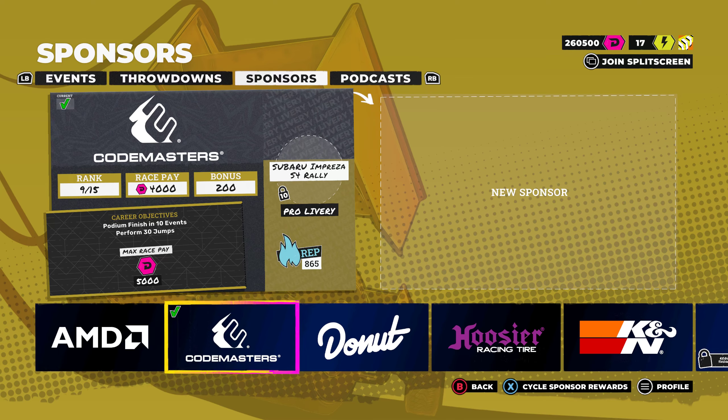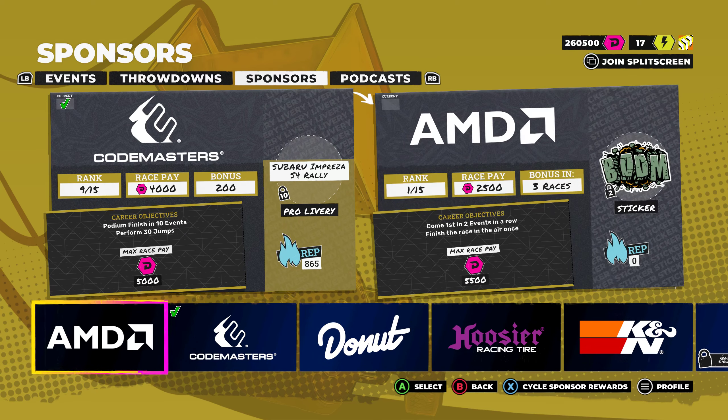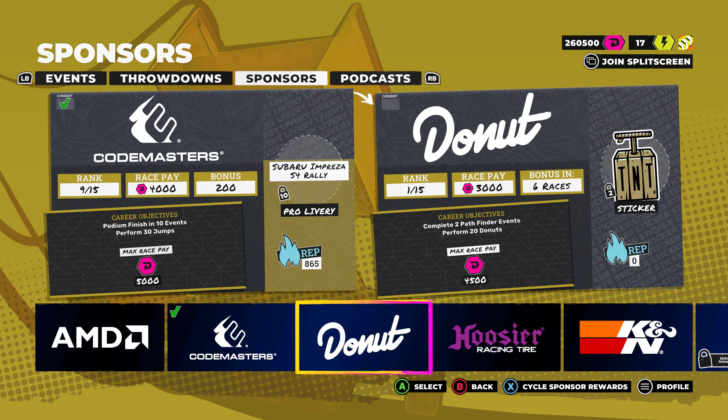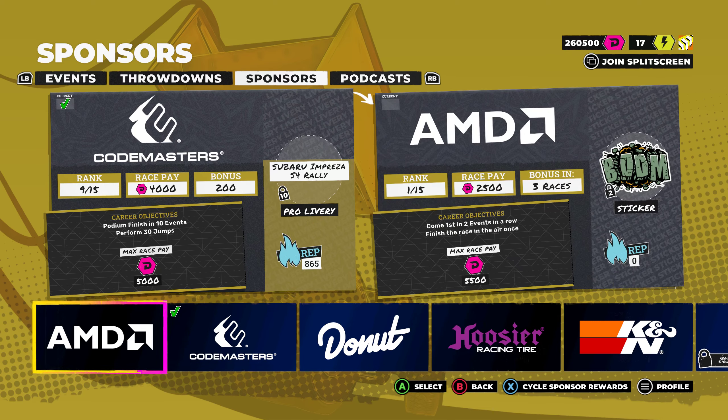This is the sponsor system. You start off with Codemasters, and after you finish the first season they introduce you to the other sponsor options. You can stick with one sponsor — as you can see, I'm ranked 9 out of 15. Until I max rank the sponsor, I may as well stick with them. Once I hit rank 10, I get a pro livery for an Impreza. Sadly I bought the Mitsubishi instead, but I'll probably buy it just to see. Different sponsors pay different amounts, and I think the pay does go up with ranking.